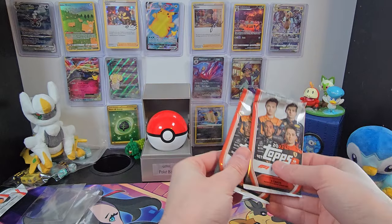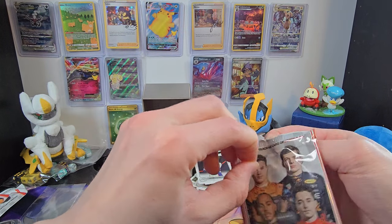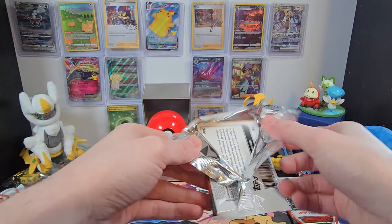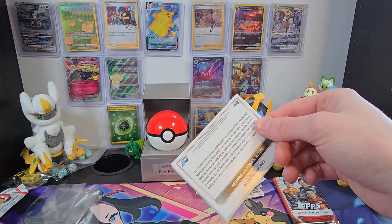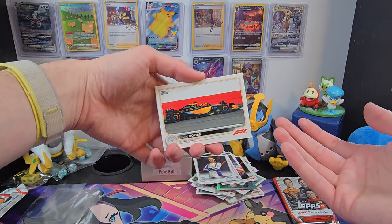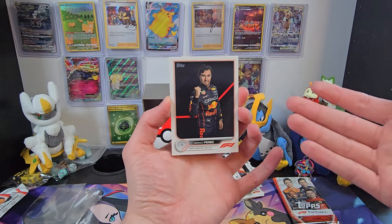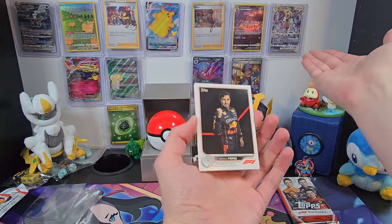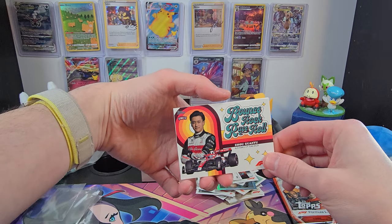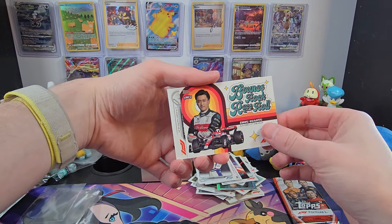Looks like we've got two packs left, so we'll see if there's any magic. These cards are okay — parts of them are really cool, some feel a little basic, like just photographs from the sport. Like this Lando Norris — still a cool card to have. We've got Sergio Perez — a basic driver profile. Nothing wrong with this, and I'd rather they be making cards than not. But I'd also rather they put some more effort into some of them, like some of the Pokemon cards we see. This is a nice one though — Bounce, Rock, Race, Roll — Zhou Guanyu. That is a brilliant-looking rookie card. We'll sleeve that one up for sure.